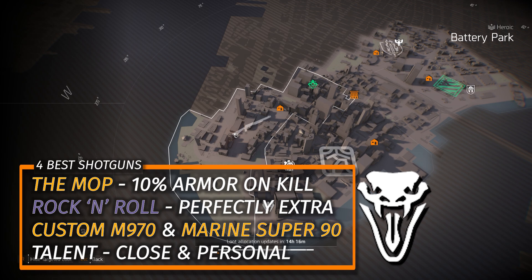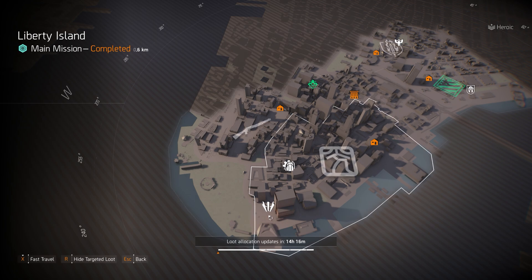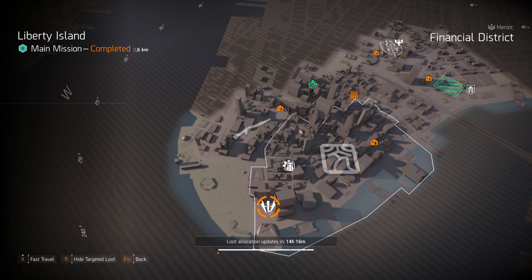The other top shotguns I recommend are the Rock and Roll Shotgun with Perfectly Extra — which you can pick up at the DZ West vendor this week — the Mop with 10% armor on kill, the Custom Inmate 70, and the Marine Super 90. I always roll Close and Personal as the talent on those. And I didn't want to skip Badger Tough at Liberty Island — you can farm that Ongoing Directives chest piece with Perfect Unbreakable, great for any DPS hybrid build. Just throw Vigilance on the backpack for some damage alongside survivability.